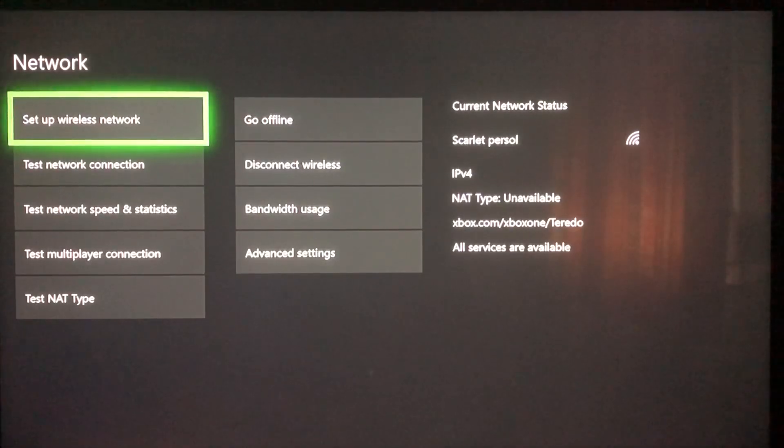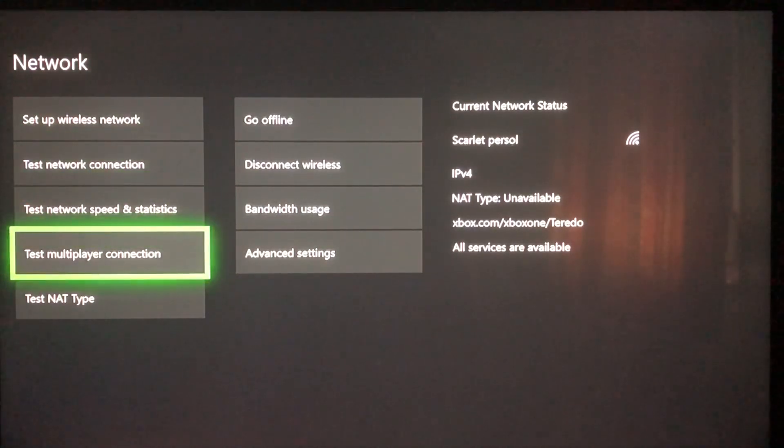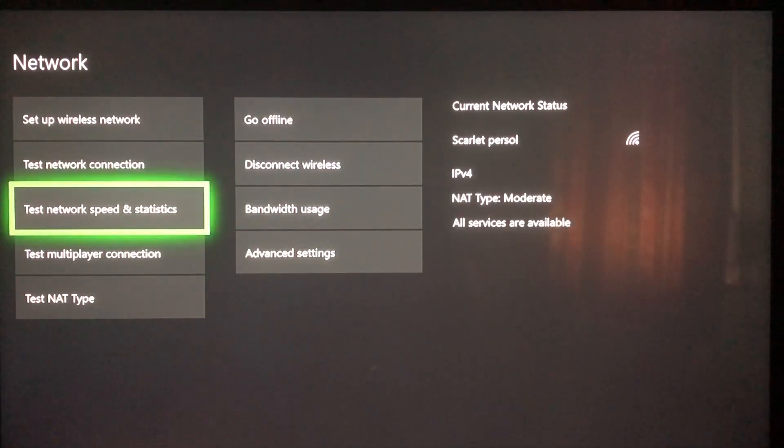Now we want to test our internet connection before we do anything, because you want to see the difference it makes. Let's go to Test Network Speed and Statistics. This will take a little bit.